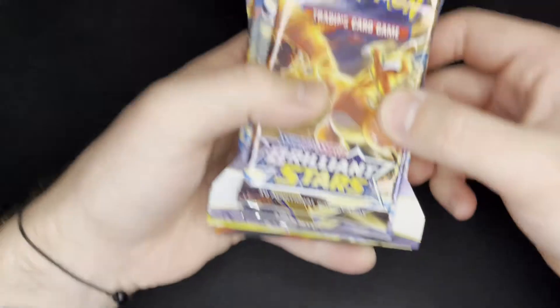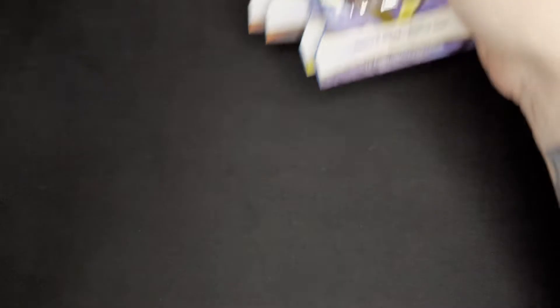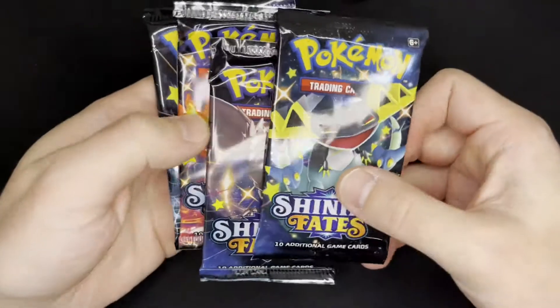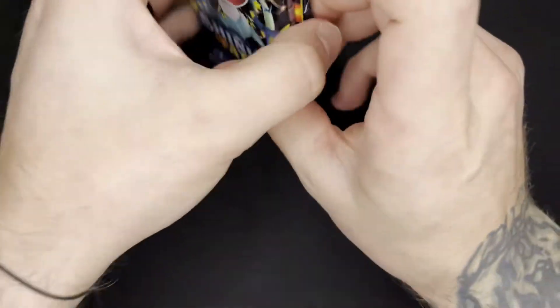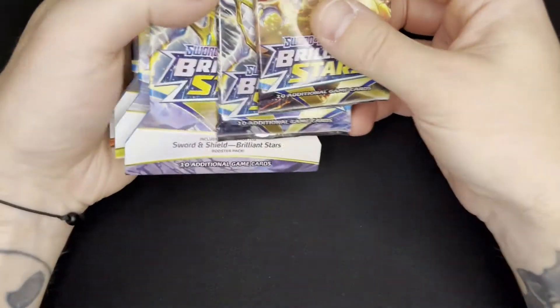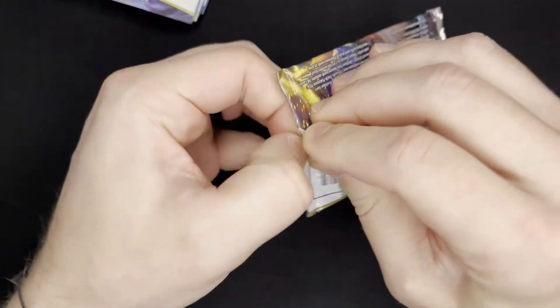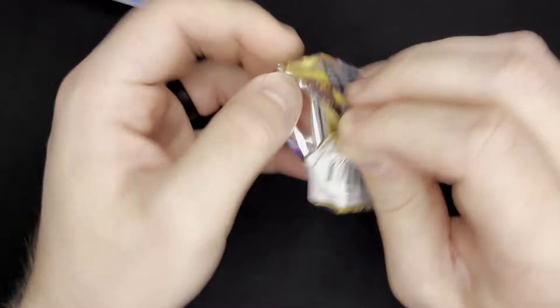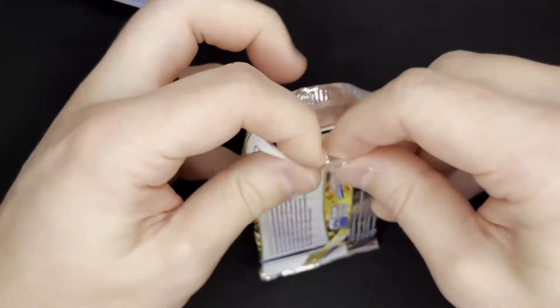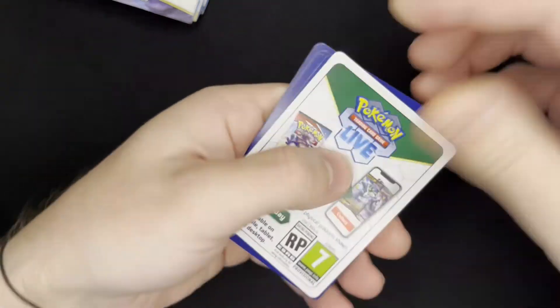Today we have a random assortment. We've got some Brilliant Stars Single and Sleeve Booster Packs, and also some Shining Fates, which are two of the sets I've decided to try and collect entirely in a binder. I'm hoping to pull some cool full arts and round out my collection. I've got a Covaltec binder that I just started and I'm trying to complete them all.